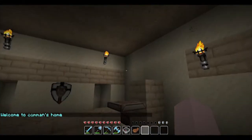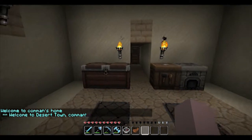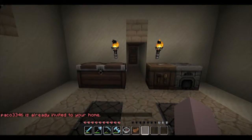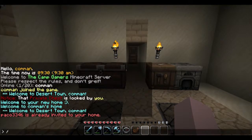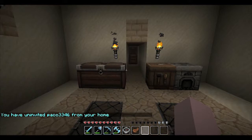But of course home isn't just about having a place for you, it's about having a place for your friends. So you can also use /home invite and then the person's name who you wish to invite to your home. In this case I already invited him to my home. But let's say he's become a nuisance and I'd rather not have him in my home — I can /home uninvite with the same effect. And now he can no longer come home.